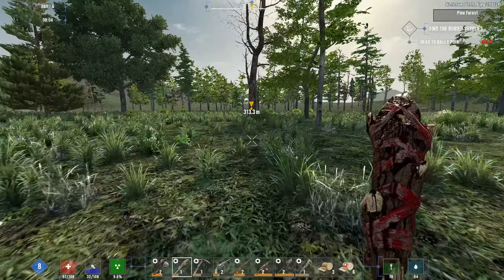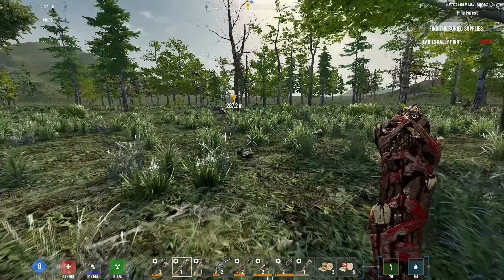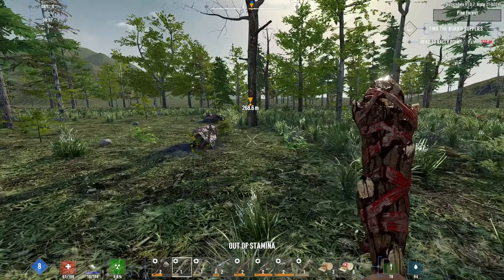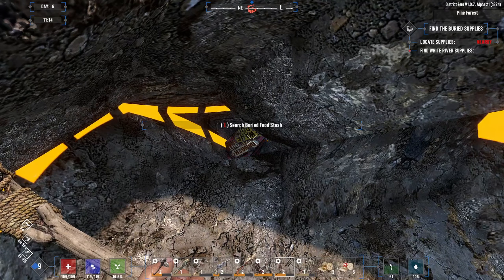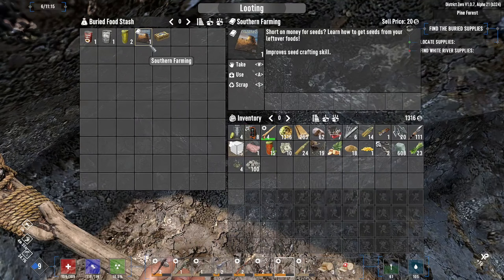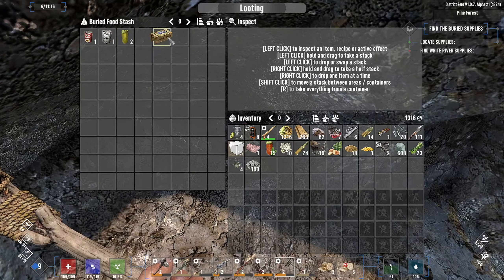Nothing really going on. I'll show you what I dig up, and we'll kill some robots — I'm sure they'll spawn as soon as I get into the chest. Here it is, we found the buried food stash, finally. That took forever. We got southern farming, improved seed crafting, some food, and murky water.